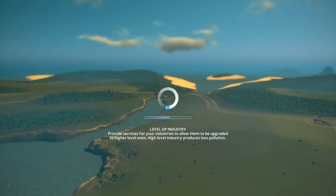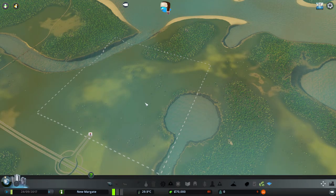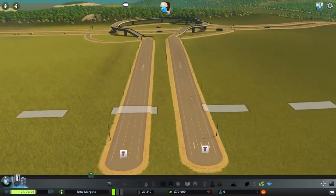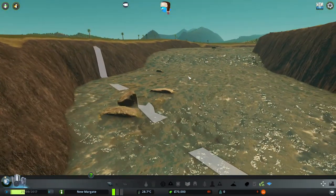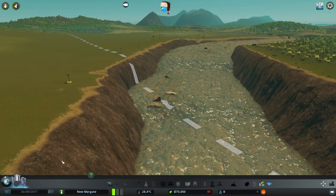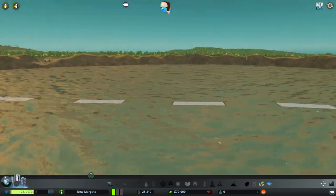Loading. Here we go. Fresh map. Nice. So we have these two motorways coming in, and a bumpy river that does occasionally - loads of water comes down there every now and again. With this little lagoon thing.